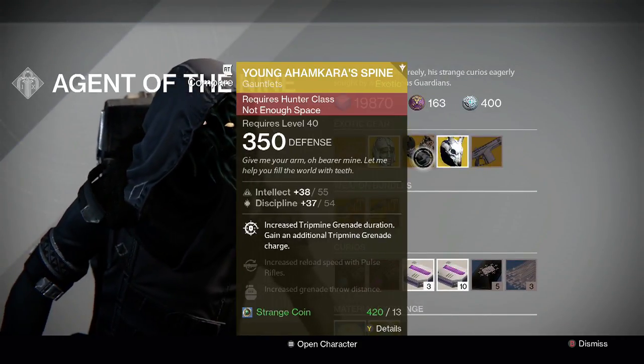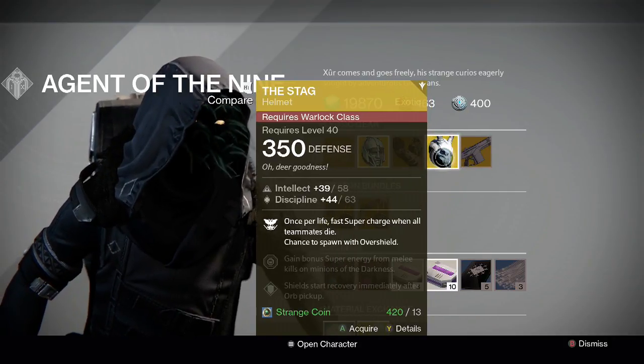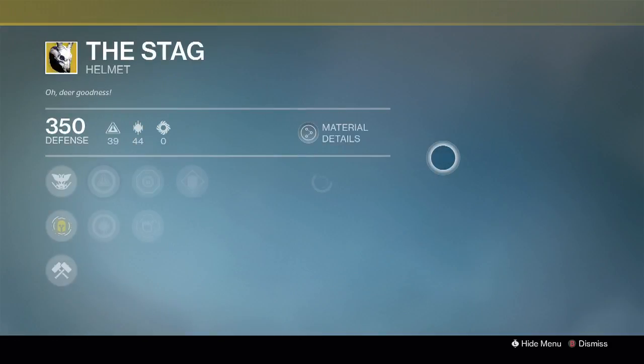I'd recommend picking these up if you don't have them, but they're not the world's greatest roll at 92 down from 99. The Stag — I am sick to death of Xur selling this personally. I don't rate this exotic, but lots of other people do.